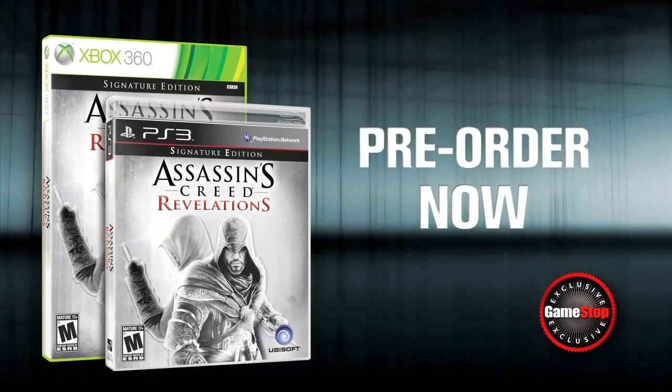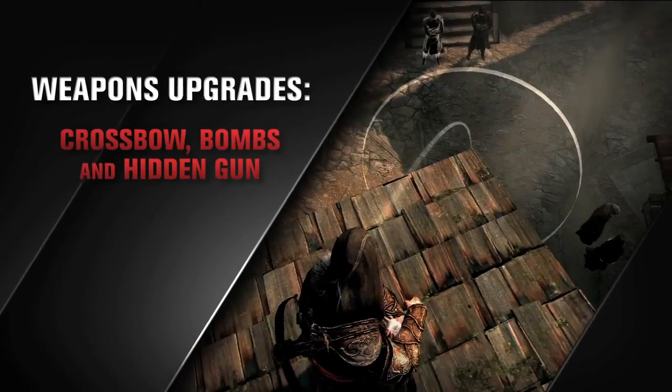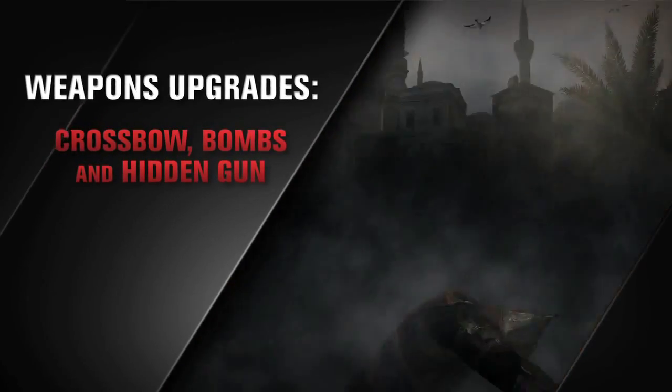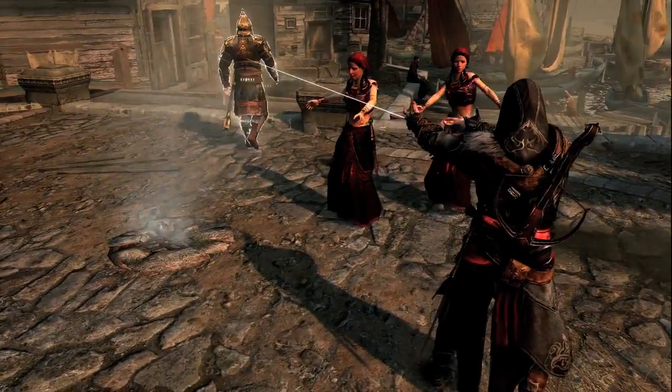Pre-order Assassin's Creed Revelations now at GameStop and get a free upgrade to the Signature Edition, including upgrades to three of Ezio's best weapons: the Crossbow, Bombs, and the Hidden Gun.